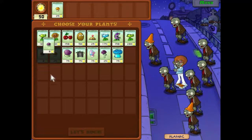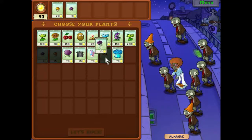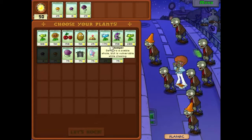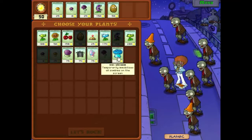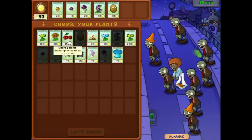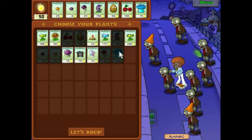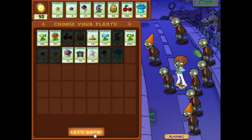So we'll take those to start off with, and our upgrade is probably going to be the scaredy shroom. And I think let's take Chomp because he's fun. We'll have the walnut, and our final two will be the cherry bomb and the ice shroom — because the ice shroom could be quite fun when hordes of zombies appear. So let's rock.